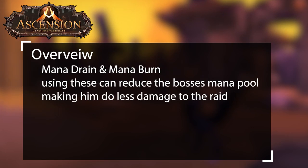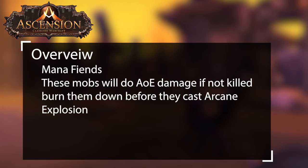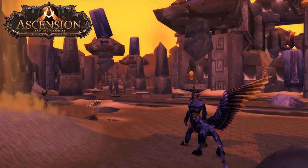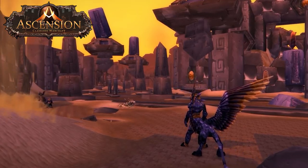Dispelling Mana Drain right away can help slow down the boss's ramping damage. Another option is to have people with Mana Drain and Mana Burn use it on the boss to remove mana if the healers are struggling. During the fight, Moem will summon Mana Fiends — burst these down right away, as leaving them up will cause massive raid damage. Otherwise, just stack the raid, do as much AoE healing as you can, and burn the boss down.